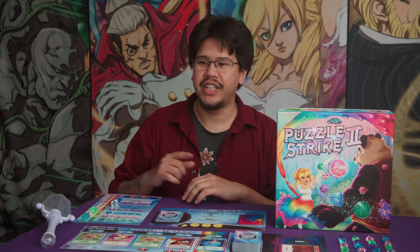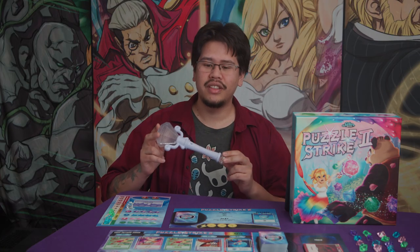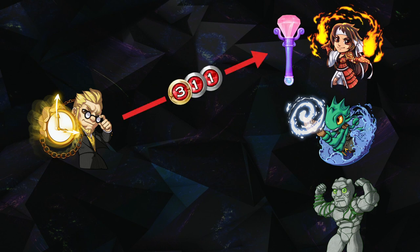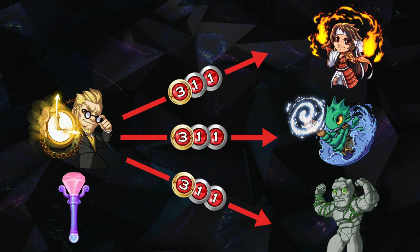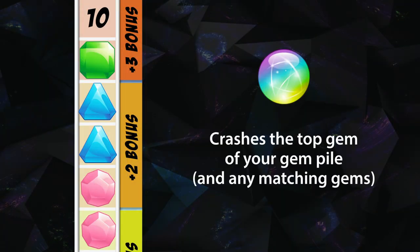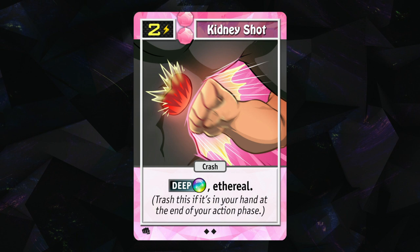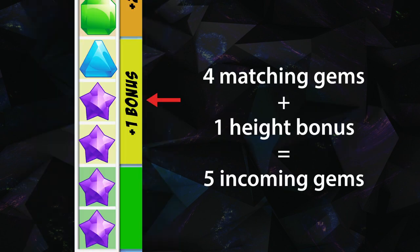Once per game you can also activate a super move by spending a diamond. If you don't have the scepter, you'll always send your incoming gems to whichever player does have the scepter. But if you do have the scepter, you'll send your incoming gems to all other players simultaneously. Note that when you crash, you always have to crash the top gem of your gem pile along with any other matching gems. Some cards have a special kind of crash called a deep crash, which lets you crash any group in your gem pile — though you only get the height bonus for that specific stack.